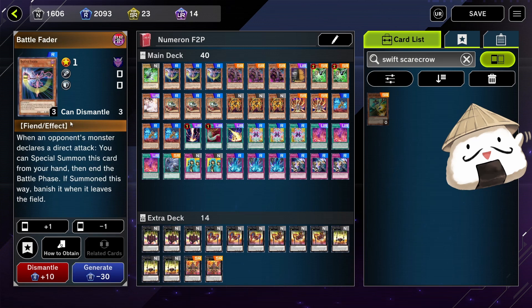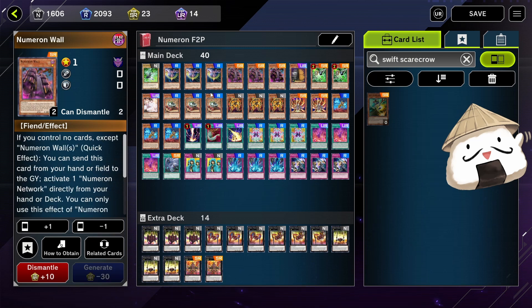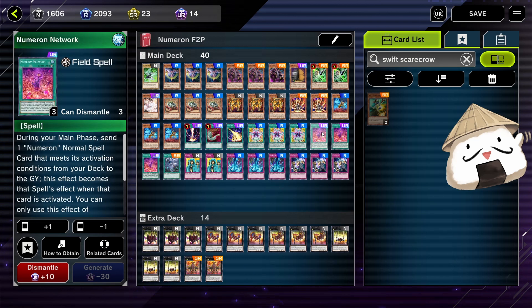Next, I'm running three Battle Faders — when your opponent declares a direct attack, you can special summon this card and it ends the battle phase for them. You also need to run three Numeron Walls. You'll also have to run three Numeron Networks, which are not too expensive.